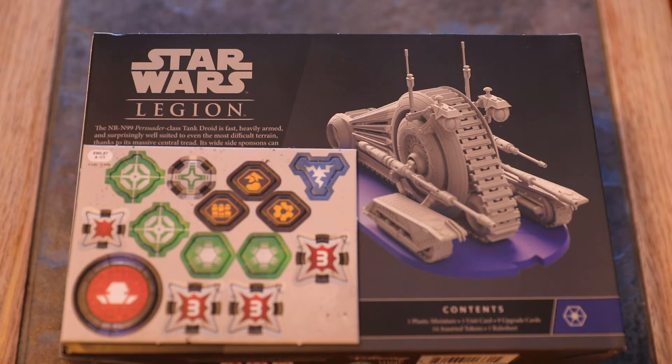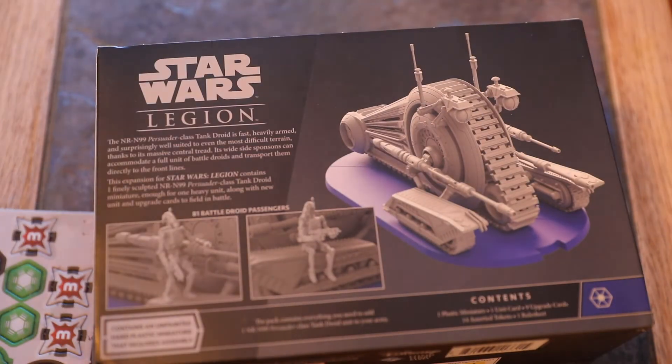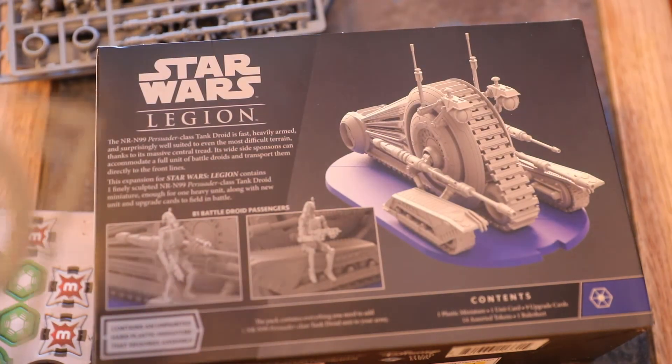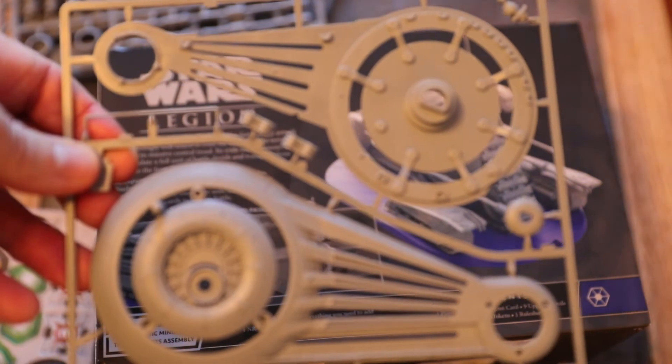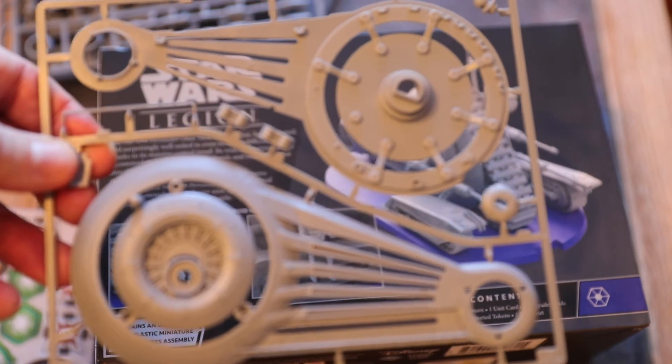Without any upgrades, it has two weapons. Ion cannons: range 1-2, red/black/white, impact 1, ion 1, fixed front. It also has heavy repeating blasters: fixed front, range 1-4, red/two black/two white, critical 1. All attacks are surge to hit. It's massive.